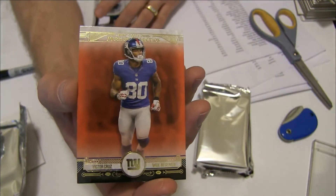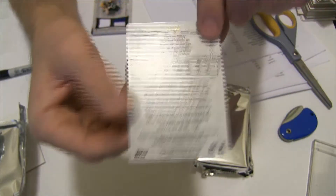Now one is going to Shane. We got the red Victor Cruz, 11 to 50.